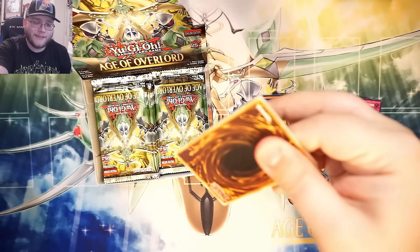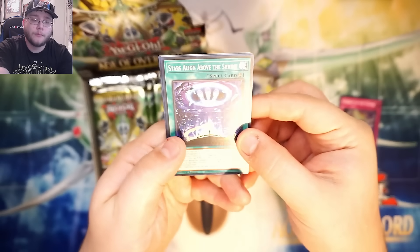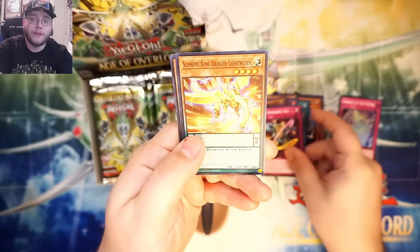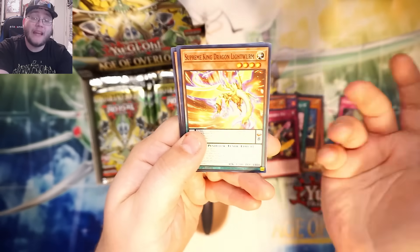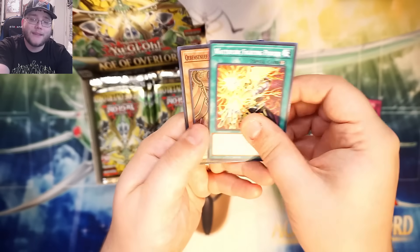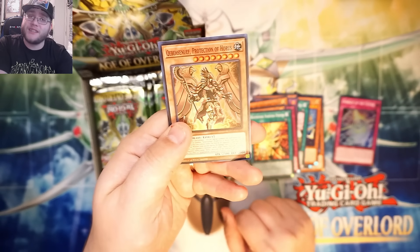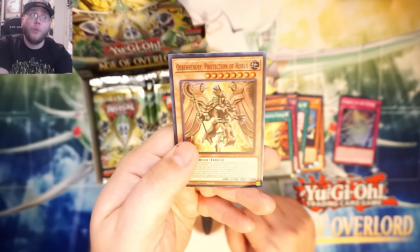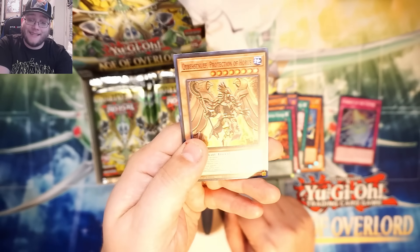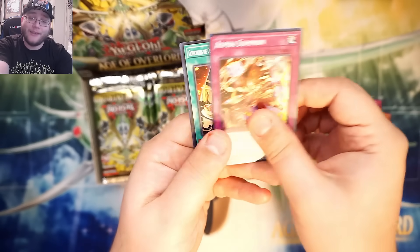I'll be surprised at a few of these rarities because I didn't look everything up before this. There's Dark — or Light Worm now. It was Dark Worm, yeah, the light version of him — psychic type. And here is one of the Horus cards, Protection of Horus. I don't know how in the world you say that first word — I mean seriously, I have no clue, so I'm just not going to try.